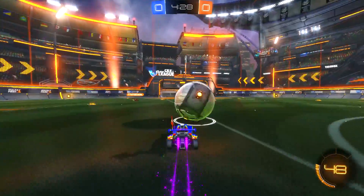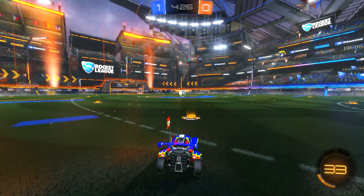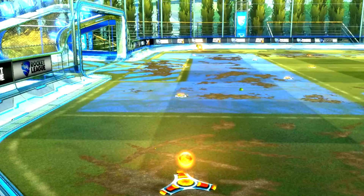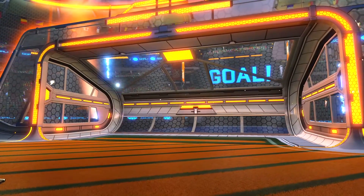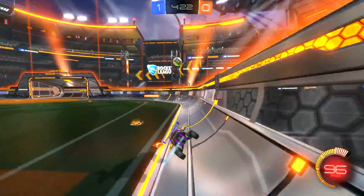Later that night I got demoed again, and this situation was different because I knew if I spawned on the right, the ball would come right to me and I could probably get a direct goal. At this point I'm really confident, so I click right on the D-pad, spawn on the right, the ball goes right to me, I pop it over the defender and score a direct goal. I wasn't even recording any of these — you're just gonna have to take my word for it.